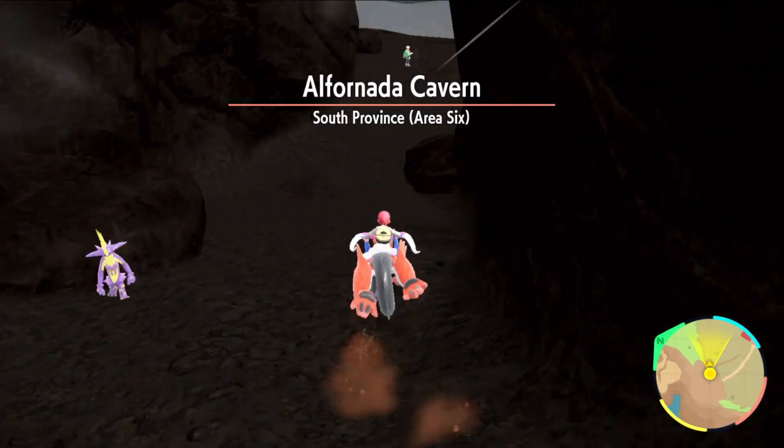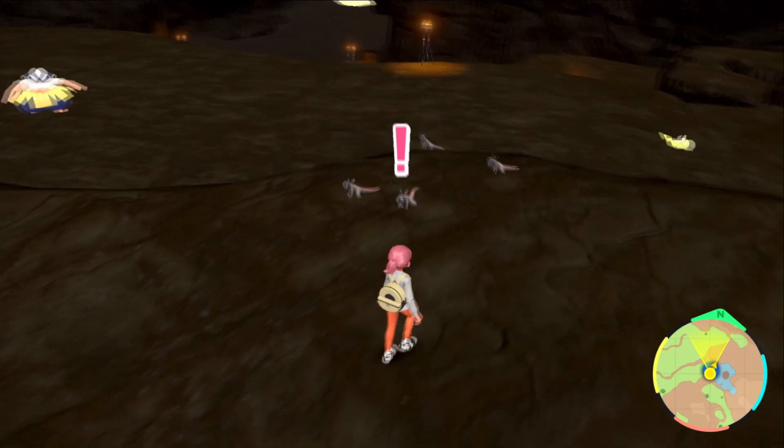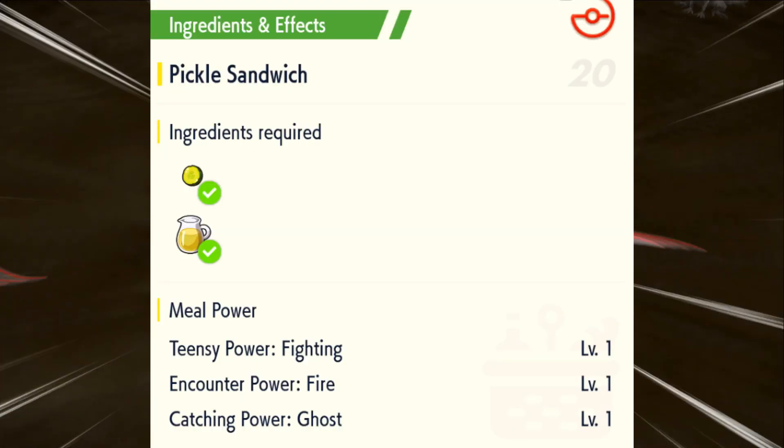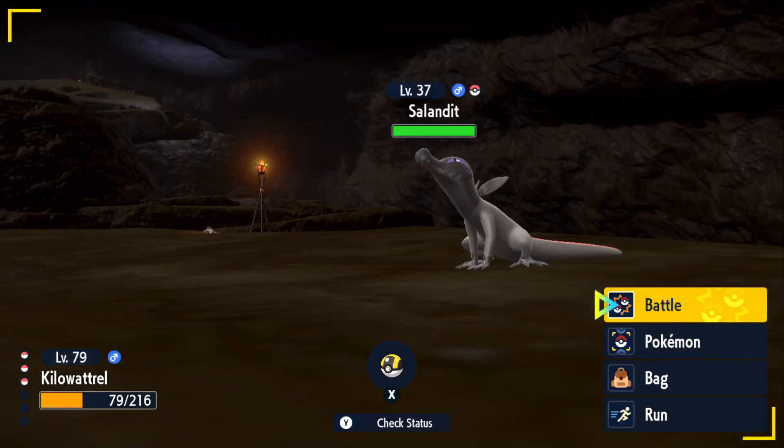If you're having a hard time, which I doubt, you can go ahead and eat a sandwich that boosts fire type encounter rates. My personal recommendation is recipe number 20. However, it's just a recommendation — it's not required.